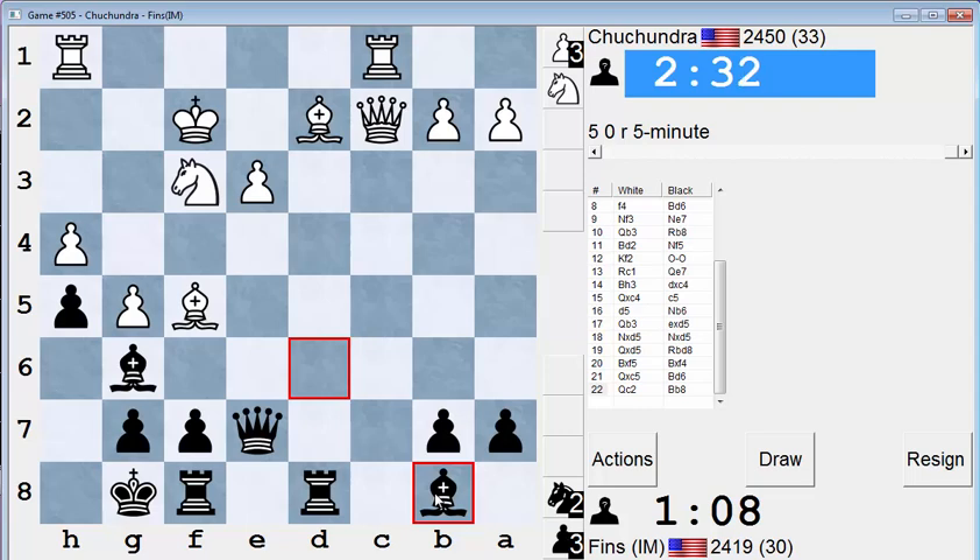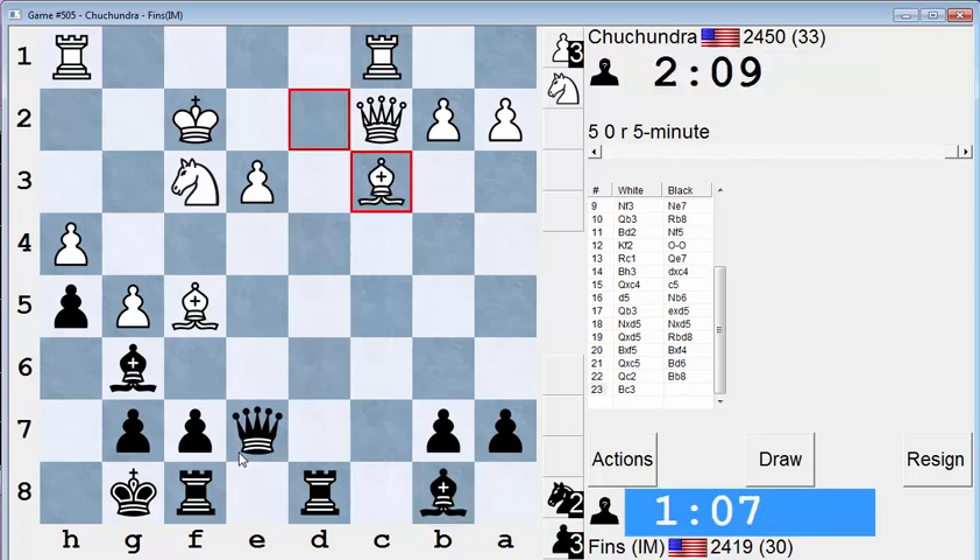It's time to go into swindle mode. Poor decision making with that capture on d5 — that was ugly. I have a loose idea with queen g3 or queen d6, trying to get into the g3 square. But basically, now I'm going to play fast and try to make the best of a bad situation. Usual story for me, right?